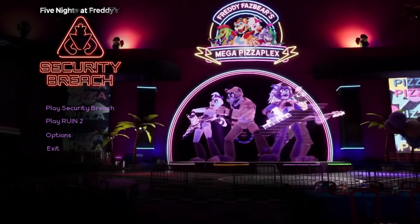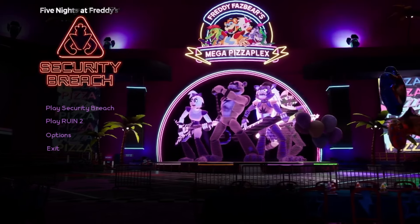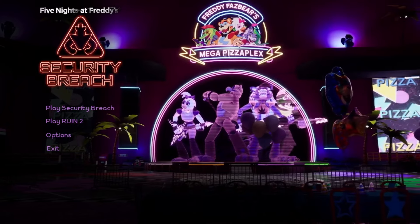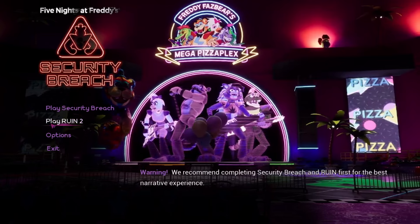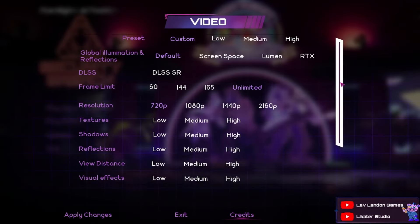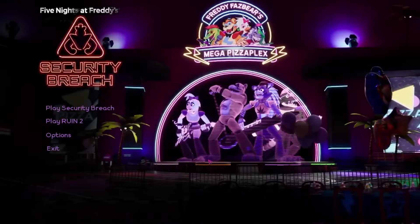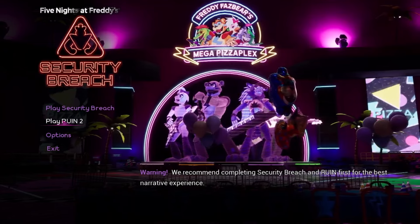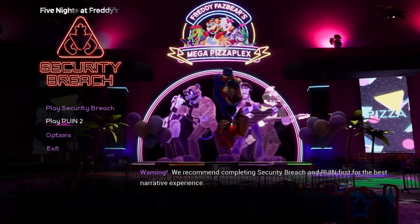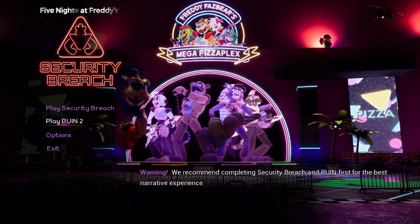Just like the original game, we can go into the menu — this is really cool. It's the same exact menu screen layout as the original FNAF Security Breach. Clicking Play takes you directly to the Steam page. There are a whole bunch of options here, but I'll stick with the usual settings. Warning: we recommend completing Security Breach and Ruin first for the best narrative experience. Don't worry — I've got all that new-age FNAF lore crammed into my brain.